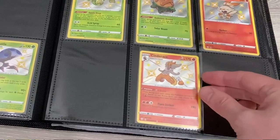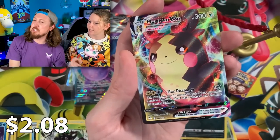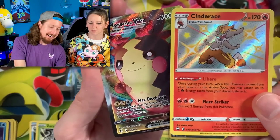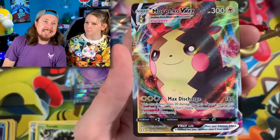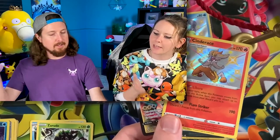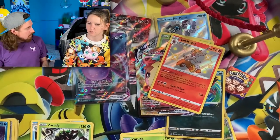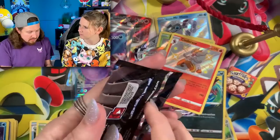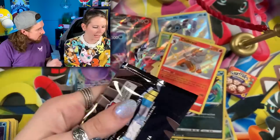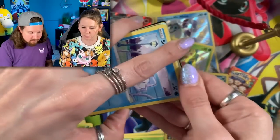Two for the price of one — shiny Cinderace! More Morpeko VMAX! You put an Eevee in the wrong spot — you aren't paying attention. Your job is to make sure you take the Eevees and put them over there. That's the deal. How hard is it to hand me the Eevee before you try to dump it?